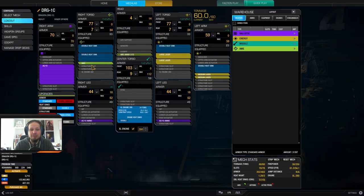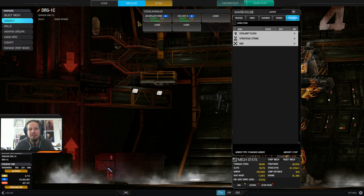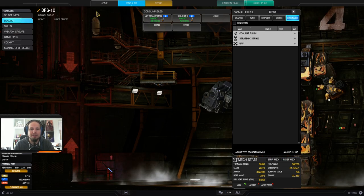Back to the loadout — the AMS here, I only have one half ton of ammo. It's not much, but it's very valuable on the battlefield. The main thing is armor. The Dragon is super tanky now: 70 points on the right arm, 103 points in the center torso, 77 on the side torsos, 59 on the left arm, and 44 on the legs. That is just huge. My consumables are an artillery strike and a cool shot. I don't need a UAV because I fight at mid-range, and I like having that one-shot damage burst from the artillery strike when the enemy is sitting in cover. And that's the build.